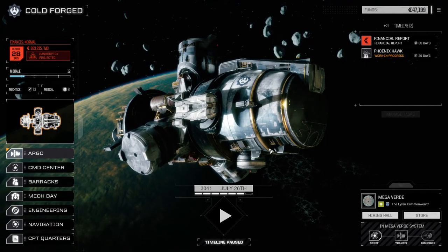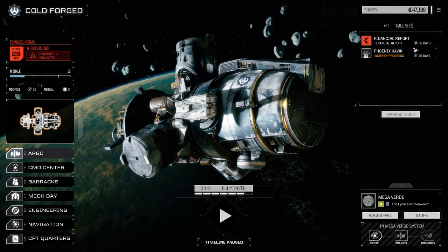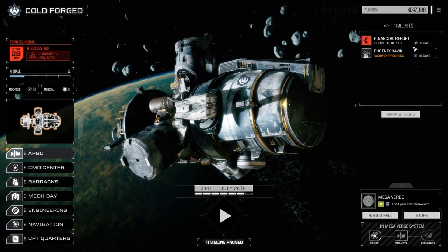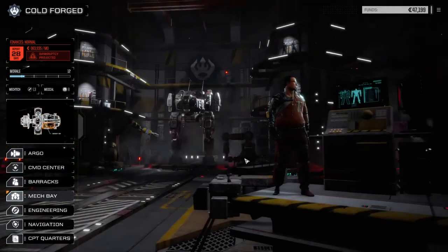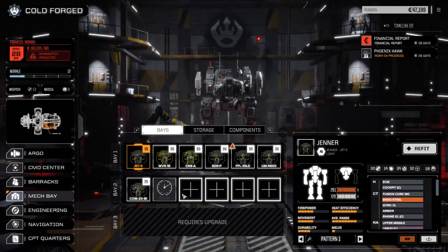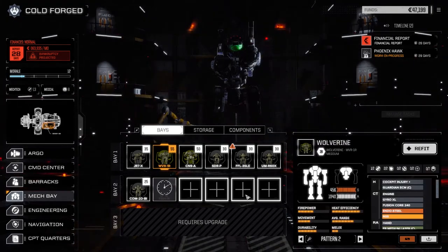Hey everybody, welcome back to another episode of Rogue Tech Cold Forged. Our main lance is repaired - Wolverine's back now so we can use that. Last episode was a milk run; we were able to get a lot of things repaired. Phoenix Hawk is now in progress of being repaired, should be back at the end of this month - 29 days - or beginning of next month, really, and we've got our Wolverine up and running.